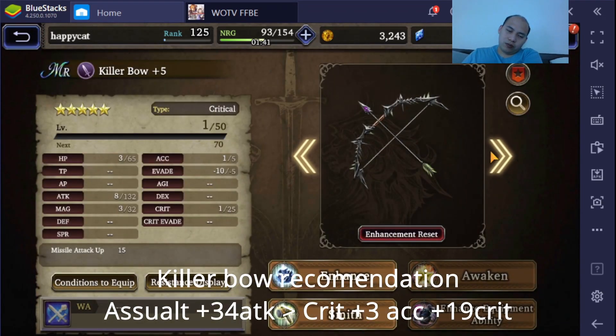So yesterday I made the killer bow assault. This time we're gonna make the killer bow crit version. The assault version has three less accuracy and I think the assault only had like 9 crit. I decided to go 1 assault, 1 crit. Probably would be good to get 2 assault — I think 2 assault is probably okay as well. But I'm gonna run a crit version just in case.